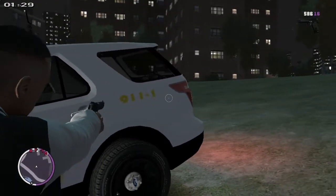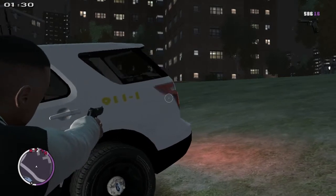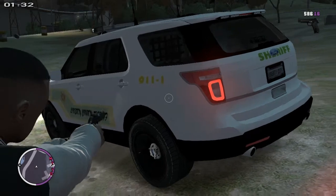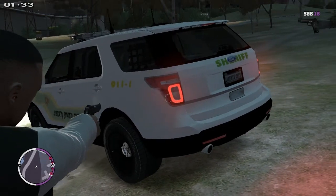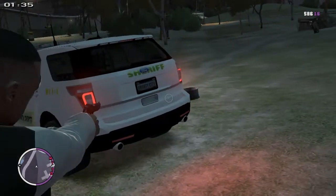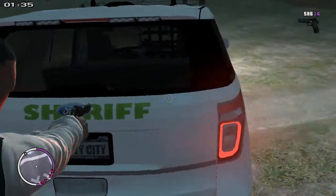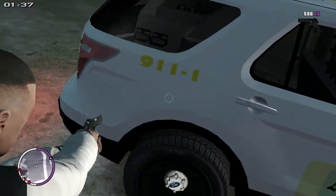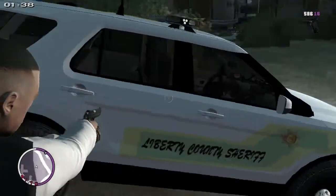On the back it says 911-1, because on your phone in the game, when you go 911 to call for the operators, you get the options: one for police, two for paramedics, or three for fire. So one, obviously, for police. It's just green for Sheriff, and yeah, it's just the same on the other side.